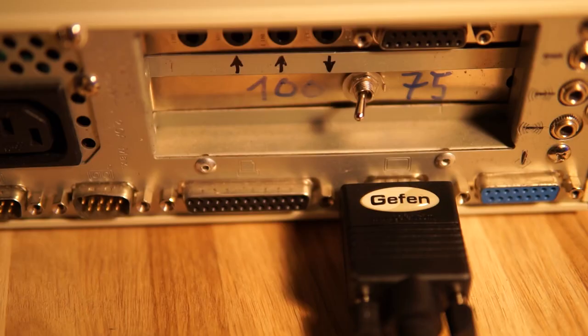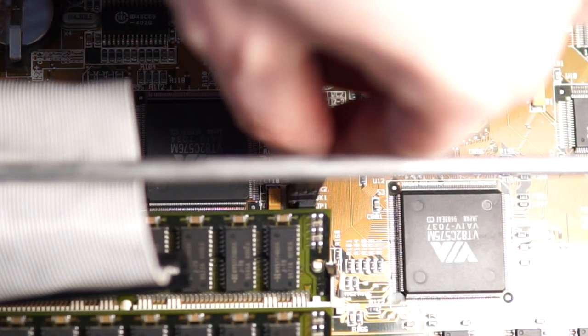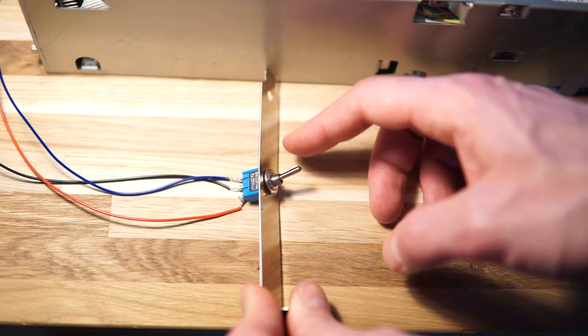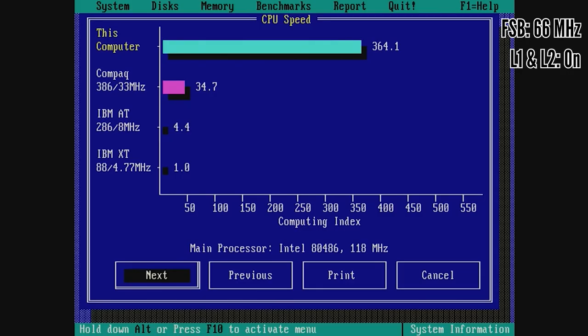It turns out that if you take three different steps you can really achieve this. The first step I tried was to hook up a little switch to the pin connector on the motherboard that changes the front side bus. By flipping the switch I could switch the front side bus on the fly while the machine is running — no need to open up the computer or reboot. You can go from 100 MHz down to 75 MHz by changing the front side bus from 66 to 50.